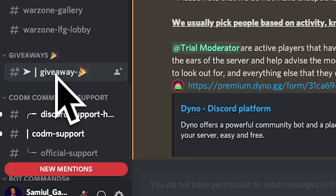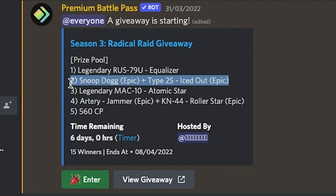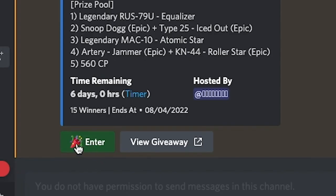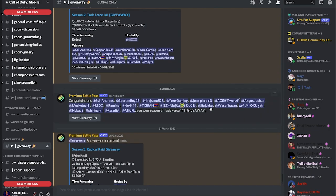Once you're in the server, scroll down until you see the giveaway channel. As you can see, the giveaway is right here and the Snoop Dogg skin is part of it. The giveaway is ending in six days, so I recommend joining as soon as possible. There will be a total of 15 winners, and it's extremely simple to enter — all you have to do is click the button that says 'Enter' and you're in.